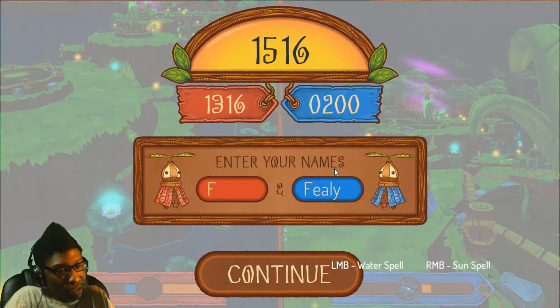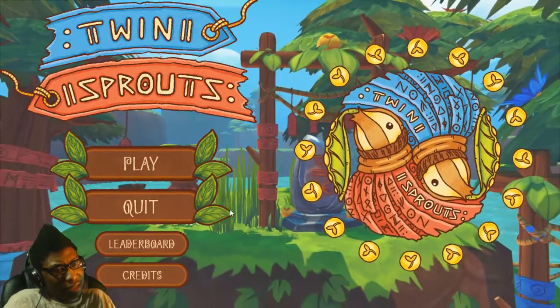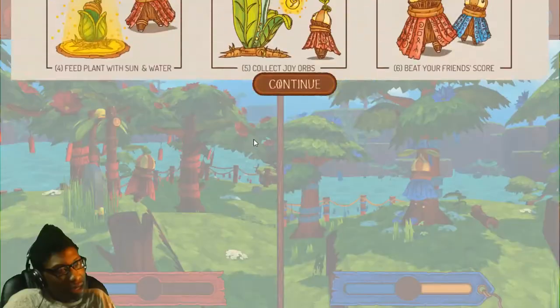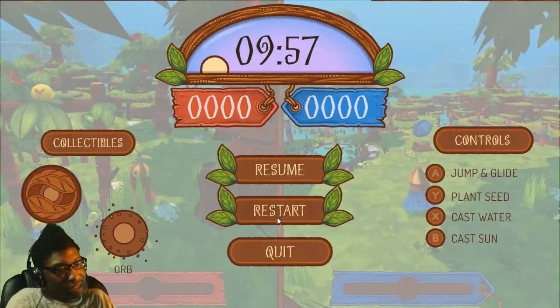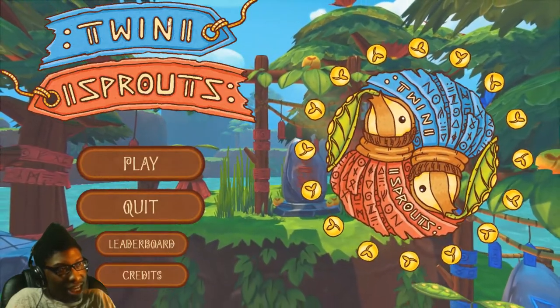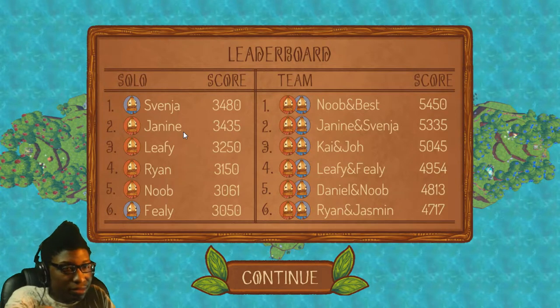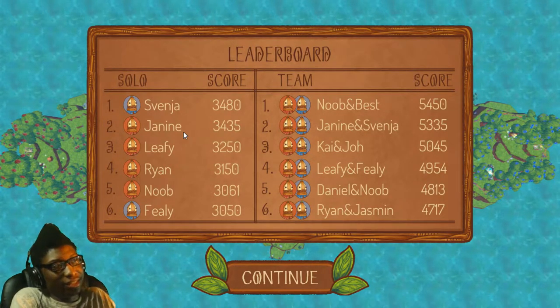Alright, so you can put in your name for the score. I guess my name is going to be F because it just froze. Somehow my name ended up having 'dead' at the end. Oh no, it's a team effort thing! There is a solo apparently — or maybe this is just solo scores without the group itself.